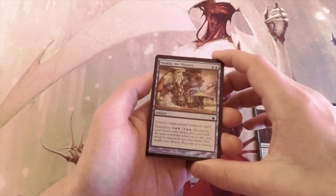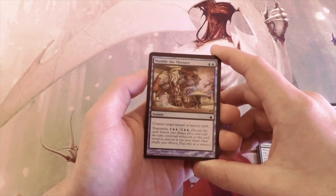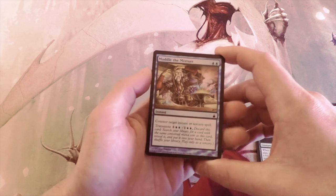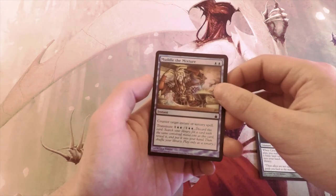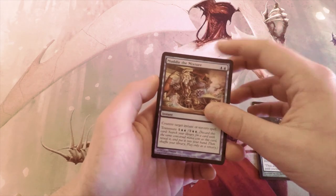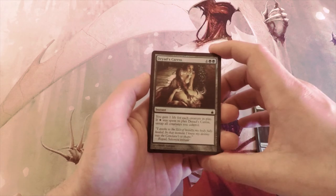Muddle the Mixture is a great constructed card in Modern but not necessarily good in limited. It's two blue to counter target instant or sorcery spell, and you can also transmute it to pull out another card from your deck. Not a card I would first pick, but definitely an interesting one.